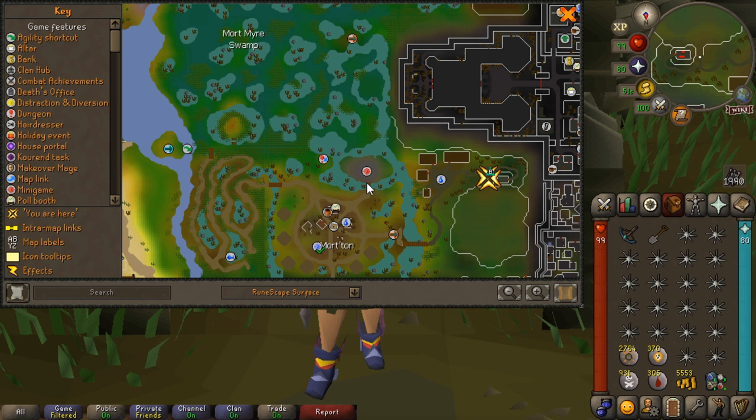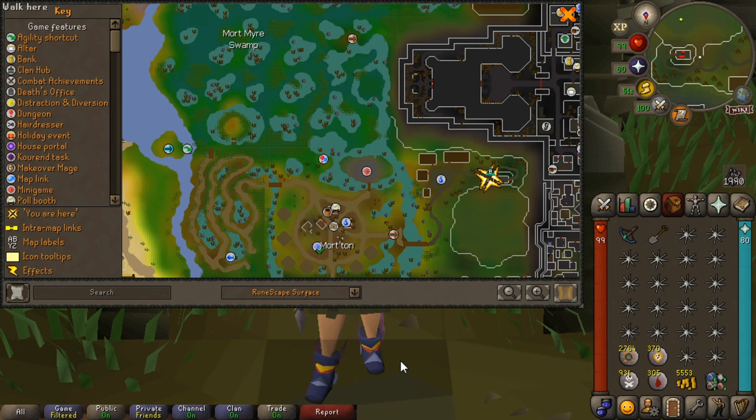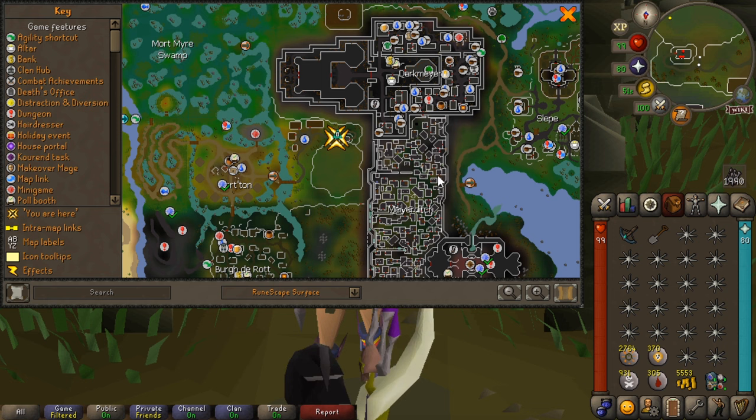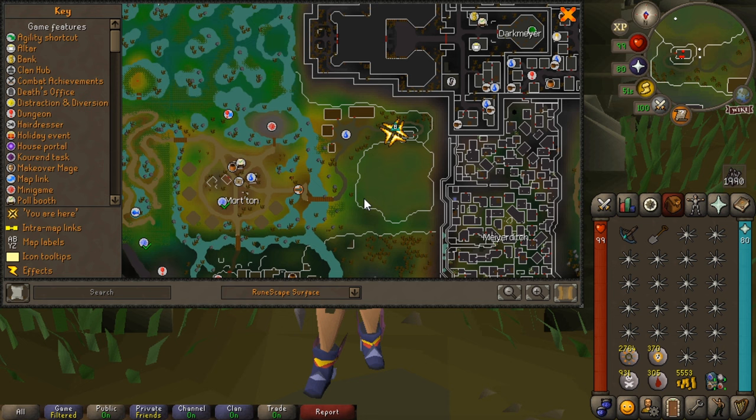A good idea if you are using the Fairy Rings is the Ardy Cloak, because it teleports you very close to a Fairy Ring with the Monastery Teleport. But you are going to need a Dramen Staff or a Lunar Staff to be able to use your Fairy Rings, unless you've got the diaries done. Another option is the Barrows Teleport, which is what I use — but I have a portal set up in my player-owned house. You can also use the Drakan's Medallion, but honestly don't bother — it's a pain.